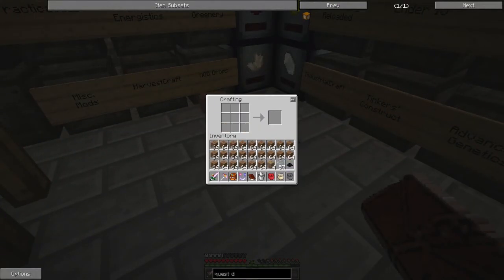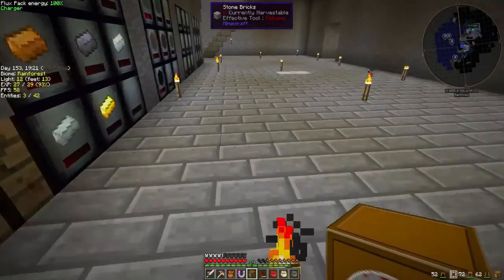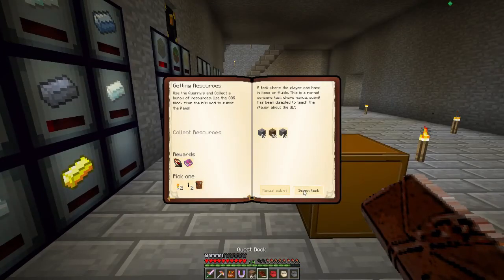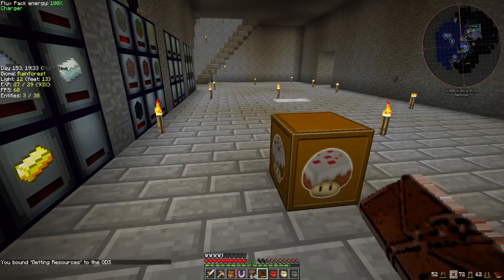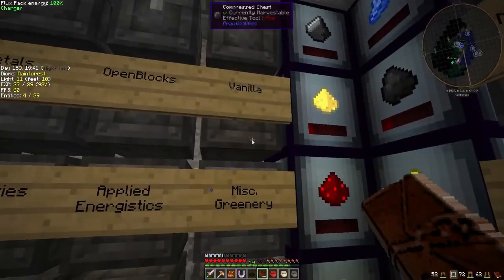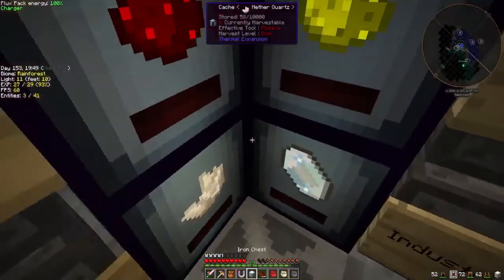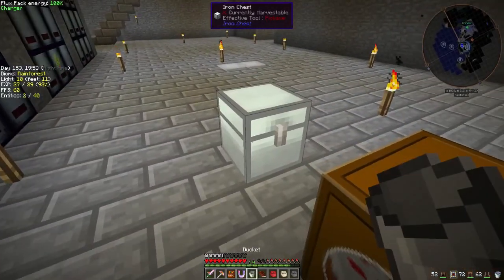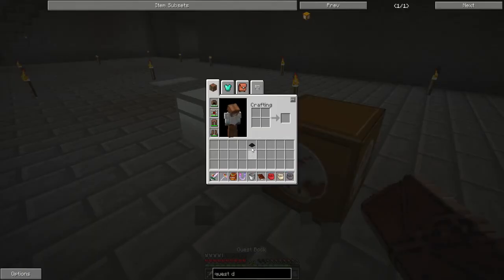So, quest delivery system — we just want one. We would like one of these, please. Are you going to keep my quest book? No, you're not. Perfect, that's even better. So get rid of some of this glass, head downstairs. We want to select the task. Now it says you've bound 'getting resources' to this QDS. So now if we put — let's go get a chest or something. Let's use that iron chest. And all the dirt in there. And I got the quest book and the transfer node.